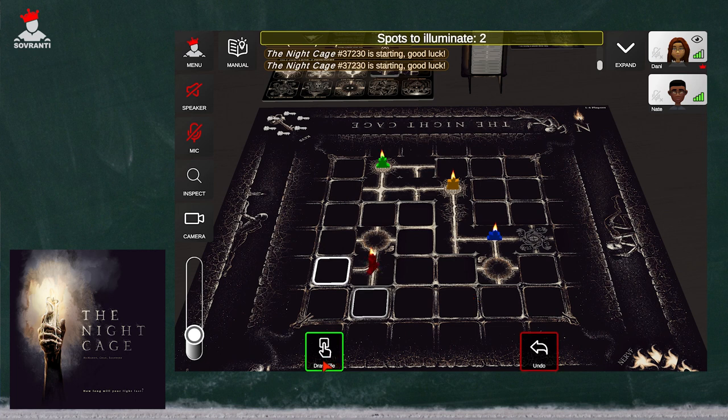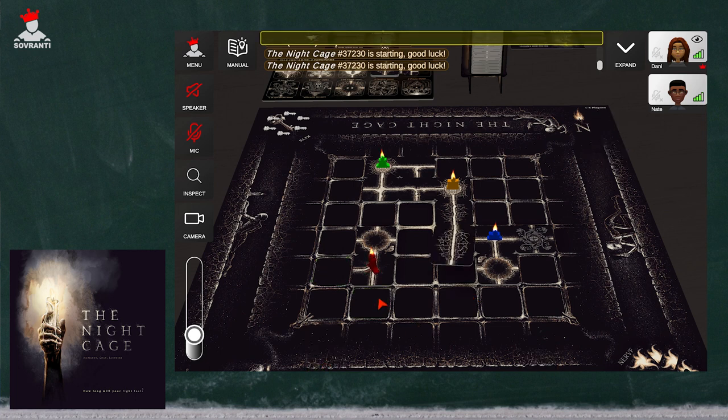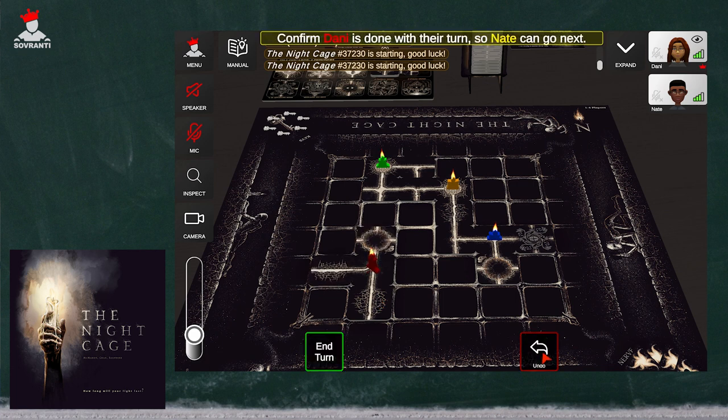Now it's red's turn. I'm going to move right here. See how the wax eater did not get triggered because it wasn't able to see red — it was blocked off and there was a gap between this tile and the wax eater. So we're good. Same thing on red's turn: we're going to draw the number of tiles and place them onto the board.